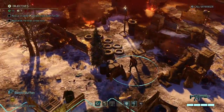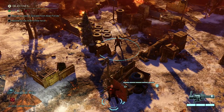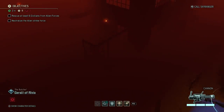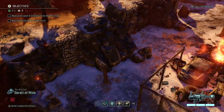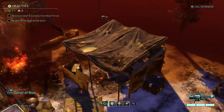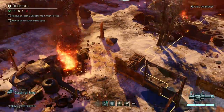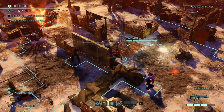Geralt moves to save the nearby civilian. We know there's a sectoid near the building, and another civilian over there. The map edge is to the right, so we're going to have to move closer and closer to that building — it's probably going to be well defended.